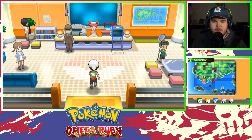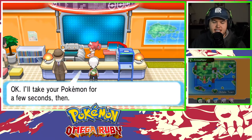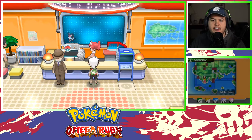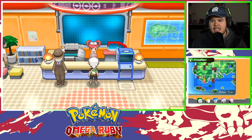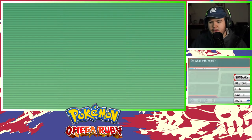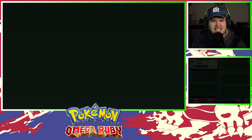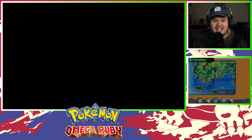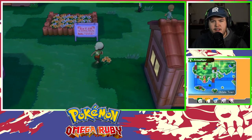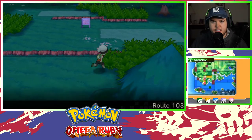We're gonna heal up Sylveon and look at her ability, then go battle May and hope she does not have a legendary again — that was very scary. It's cool to have a Sylveon, I kind of like this. Maybe I'll have a new favorite, though nothing will ever replace my love for Infernape. Sniper — power up moves if they become critical hits. That's very nice. Sometimes it's not gonna evolve again, which means you're stuck with that ability. I actually like that.